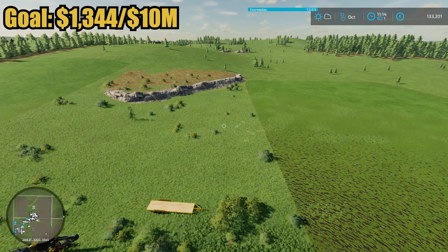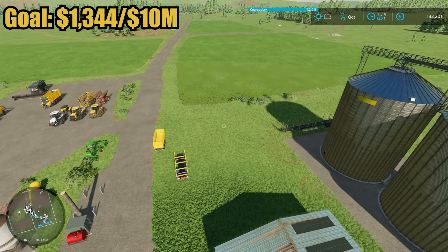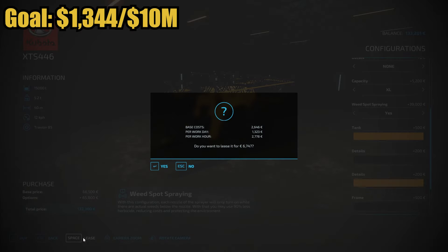I'm looking at maybe butchering chickens but we're in the month of October and I don't have much to do except get rid of the weeds on the field. Here's the sprayer I'm going with — it is the Kubota XTS446. I don't have the Kubota DLC but this is a separate mod. It's going to cost me $132,300, but I have the money. I don't want to spend it all because I need to fill it up, so let's go ahead and lease it.